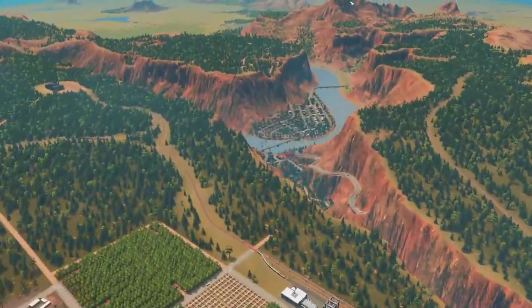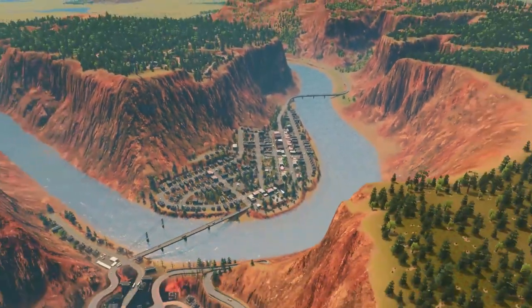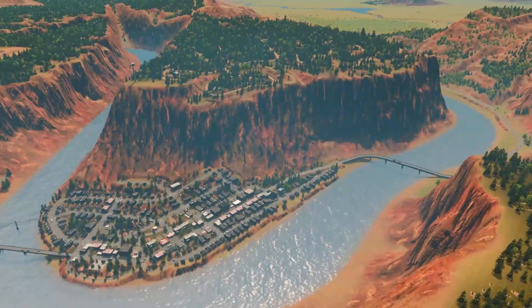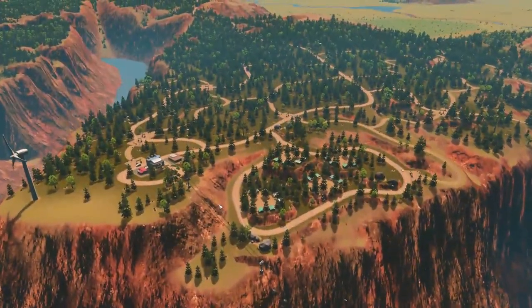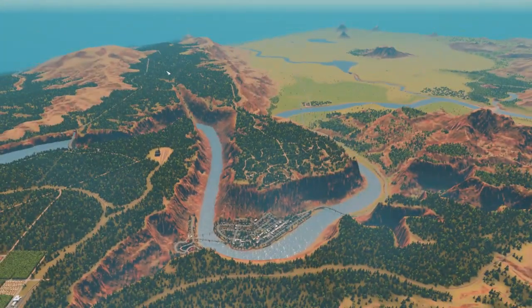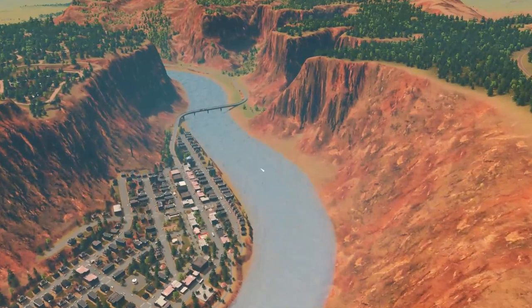As time went on, things in Red Bend started to get more touristy. A state park called River Top State Park was established up there, and then a gondola was built in town for easier access to it, because the only other way to get there was a really long, winding dirt road. They wanted to get more people visiting.